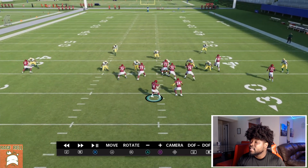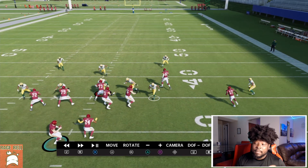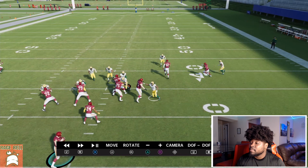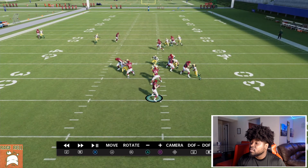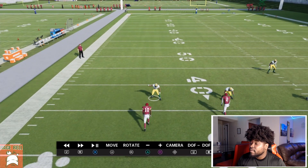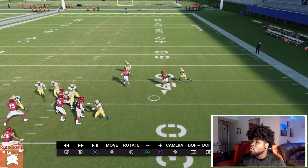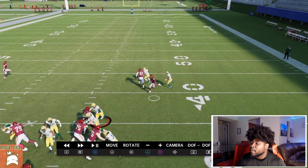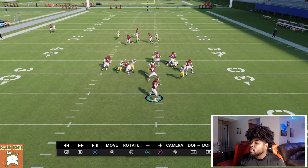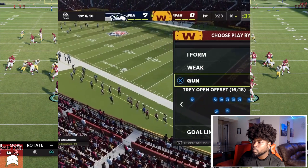Make sure you ID the end man on the line of scrimmage every single time if you want him to block, because if not he kind of dumps out. You can tell we still have time to sit in and deliver a strike. If they're shading over the top, the route that normally gets wide open versus that or the slant will get open too. When they all-out blitz, your tight end will stay in and block and you'll have three routes on the field.